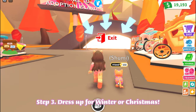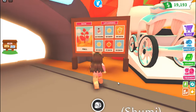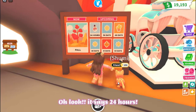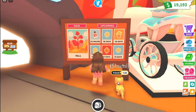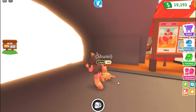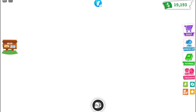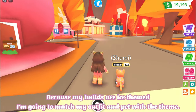Step 3: dress up for winter or Christmas. Oh look, it says 24 hours — I'm so excited! Now let's go to the salon. Because my builds are ice-themed, I'm going to match my outfit and pet with the theme.